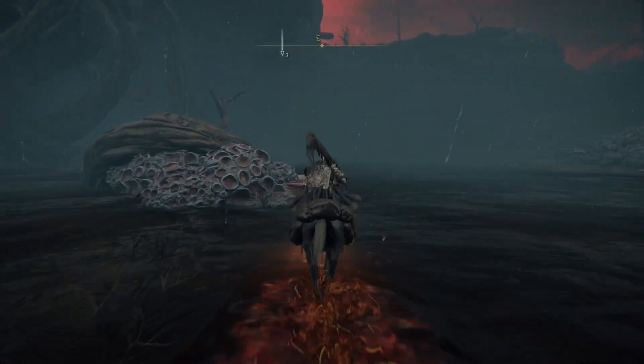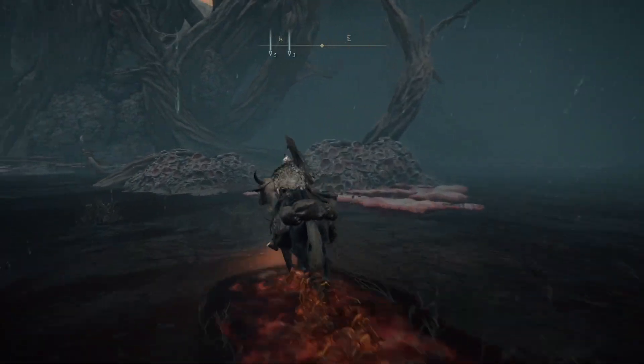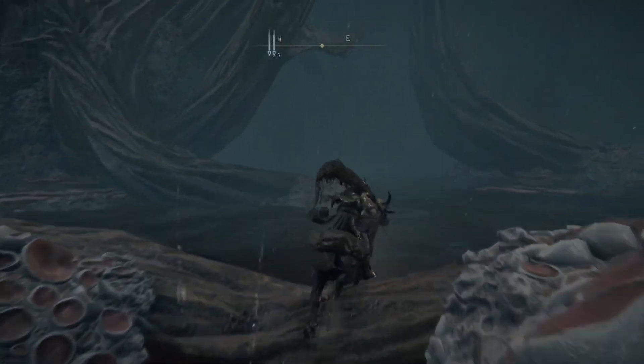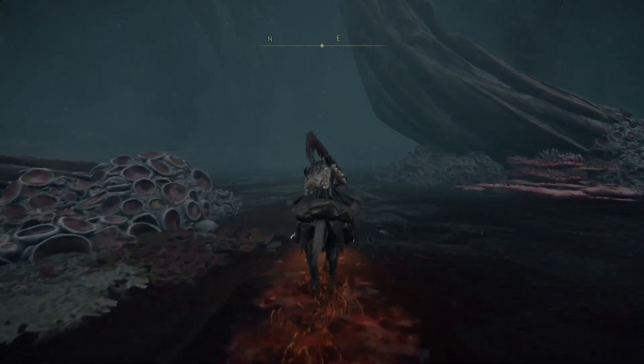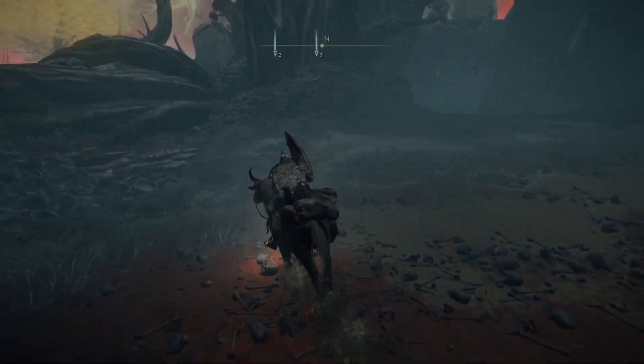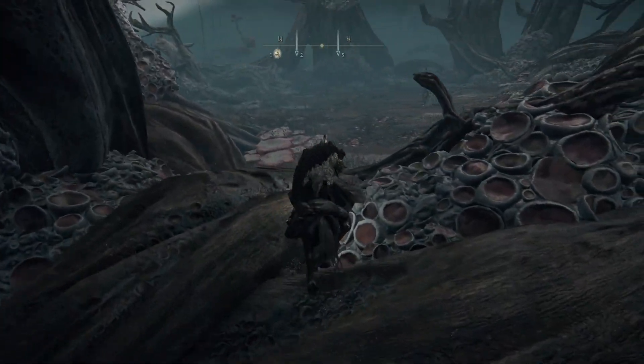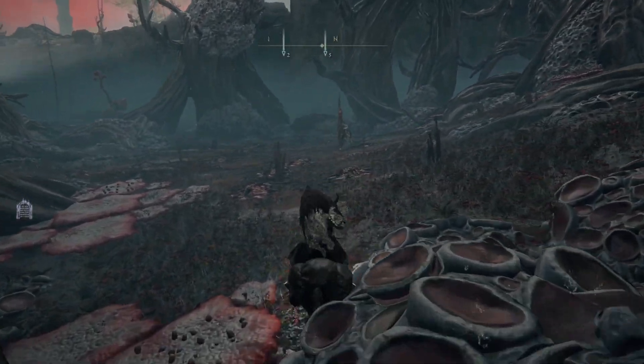The idea is that at a certain location — you can see it here — you're going to turn right. There's a place where you can actually stand, and the boss can't actually get there. You can just stand there and spam incantations. In this case I'm using a thunder incantation — you'll see it soon.